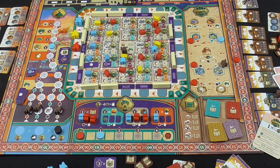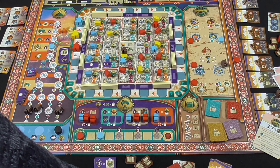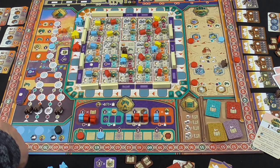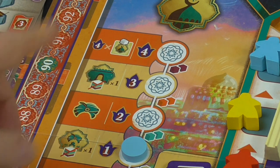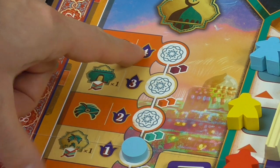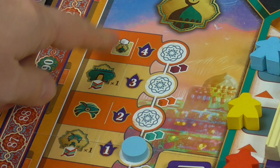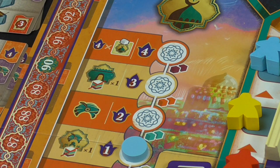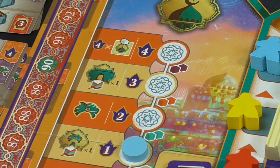That gains us a favour. This one gives us a number of spices - we've got four. This one for spaces up the mosque track, which is a lot higher - I'm not going to be able to do anything with those. But we also get a point. You get these points as you progress, just like on the other tracks. And there's a bonus: if you make it to the top for end-of-game scoring, for every building you have on a mosque building site, four points. That's nice - we didn't get there, but I think that's the key to the solo victory - this track. So we're on 27 now.